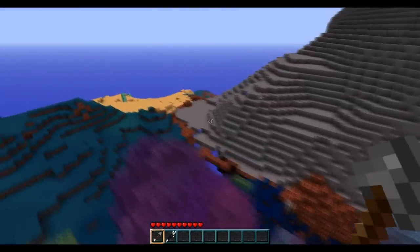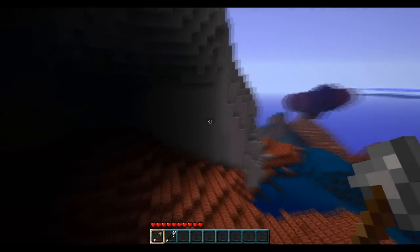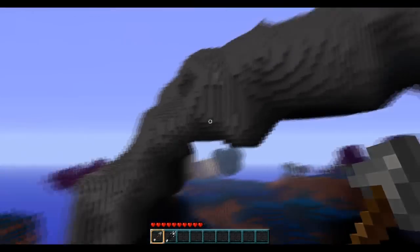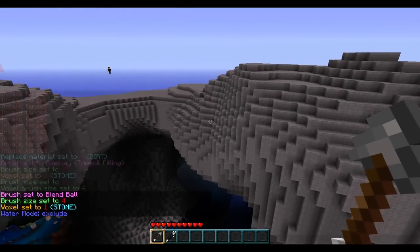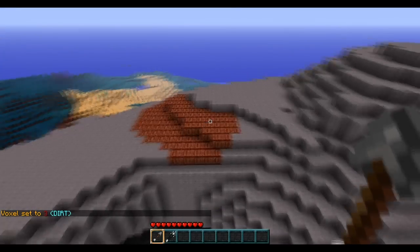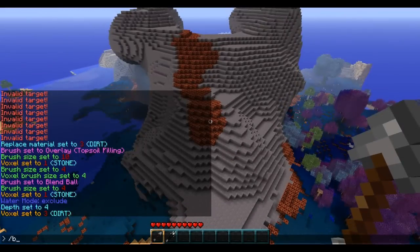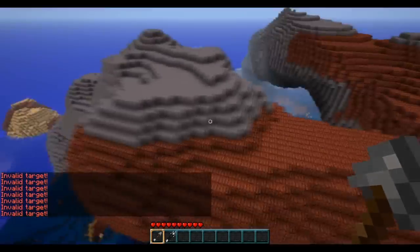You can probably see it starting to take shape at this point — it looks much more polished than it did just a few seconds ago. Now that I've polished and refined the structure with the blend brush so it's looking much more natural, I'll transition over to the overlay brush, which will start adding finished terrain to the arches.